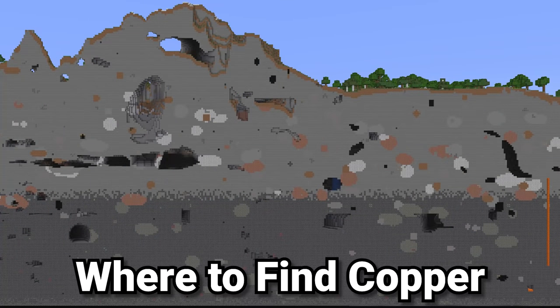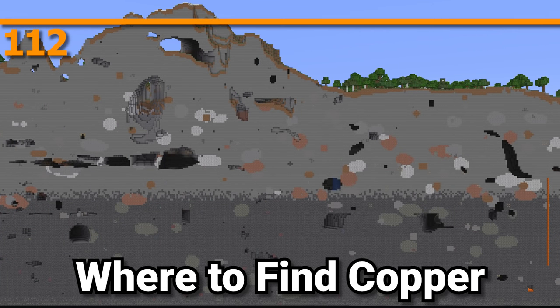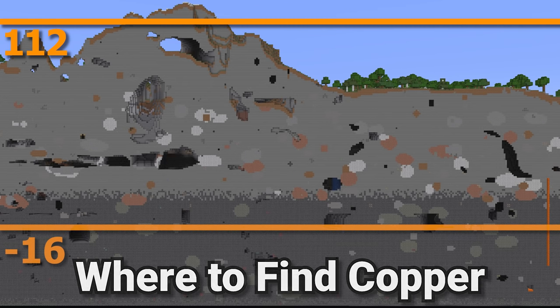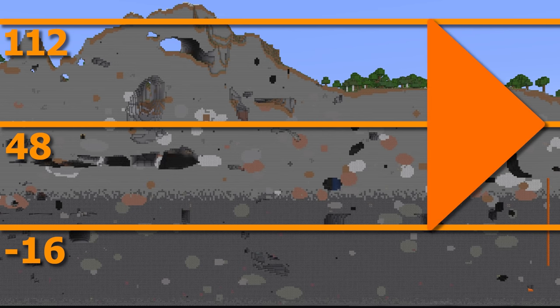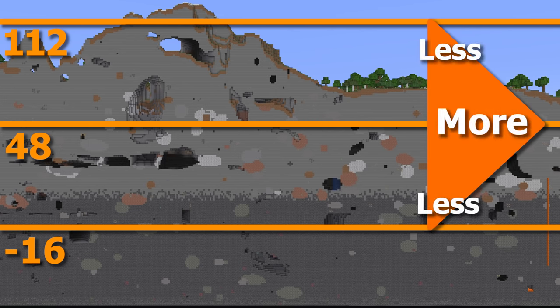Copper generates very frequently in Minecraft's overworld, anywhere from Y112 all the way down to Y-16. However, it is most commonly found at Y47 and 48. Something you might not have known is that it generates most frequently in the beach-type biomes, so that would be the stony shore, the beach, or the frozen beach.